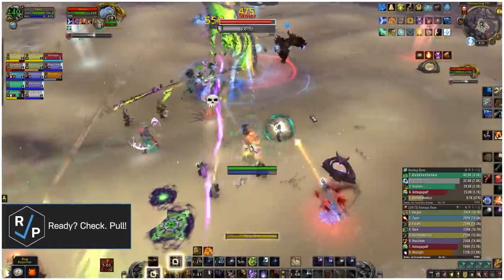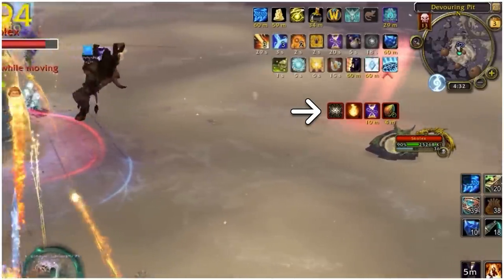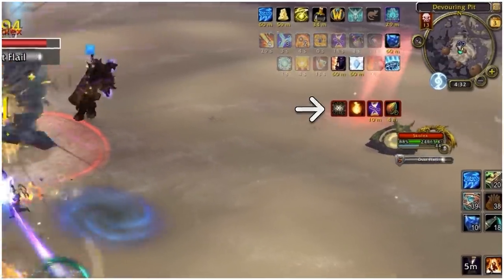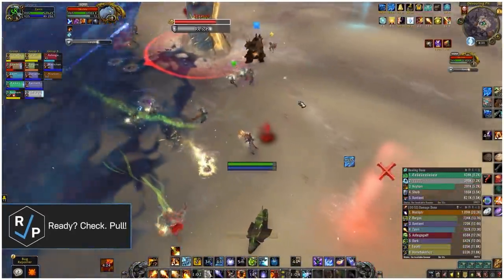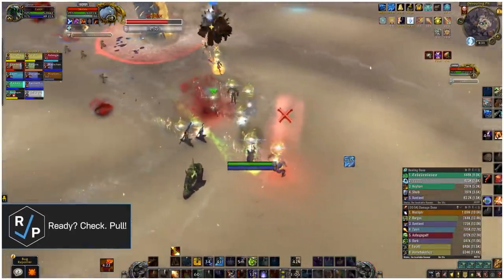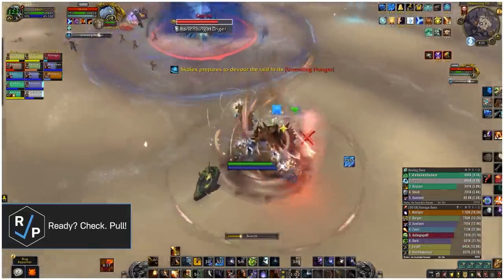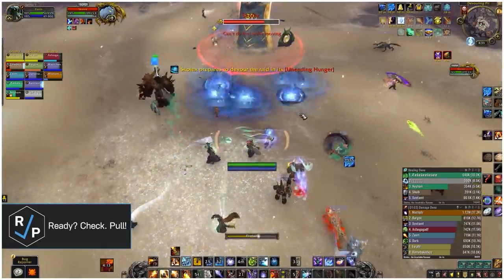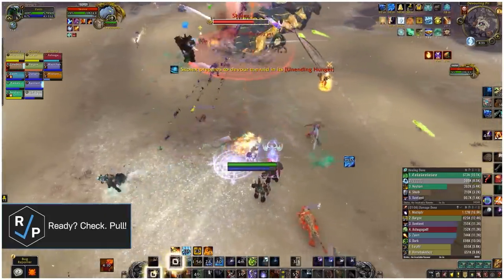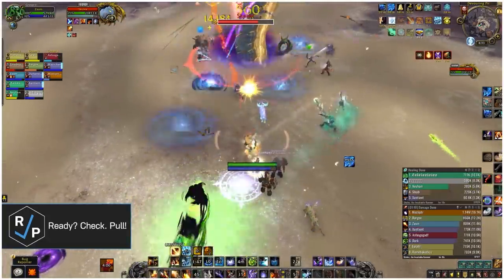The most important mechanic of the fight is Ephemera Dust, a stacking dot that's pretty much auto-applied to every player in the raid whenever the boss casts Dust Flail, which happens pretty regularly. The only way to remove the debuff is by having the entire raid — including tanks and healers — stack up tightly away from the boss to get the boss to burrow underground and emerge at the raid's feet, knocking the raid back and consuming all of the Ephemera Dust stacks on everyone hit. This also gives the boss a stacking 10% damage done increase, so the fight gets harder the longer it goes on.